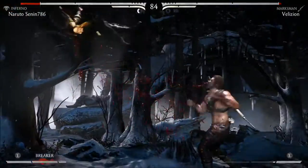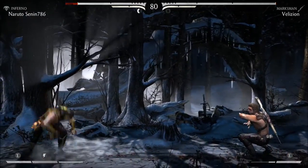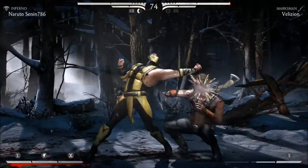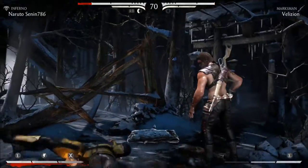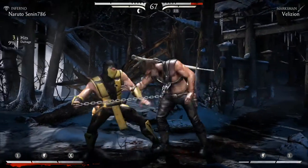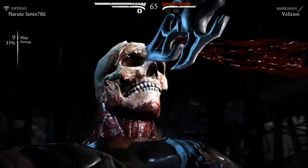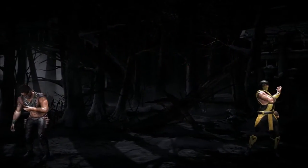On to round two and Scorpion looking very optimistic in defeating Erron Black. He loves to spam that — some sort of cylinder or ball with sand in it — he loves to throw it. I've got my X-ray which I'm planning to utilize against this man. I tried my slide move, never worked. He's in big trouble now and there we go ladies and gentlemen — you can bet that this is all over. I'd like to say thank you very much for watching this video. This is ranked matches with classic Scorpion — see you later!